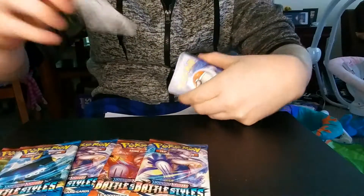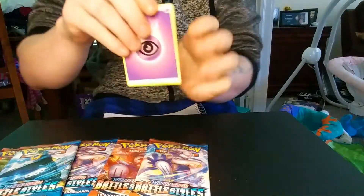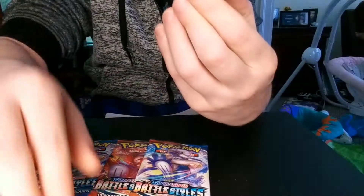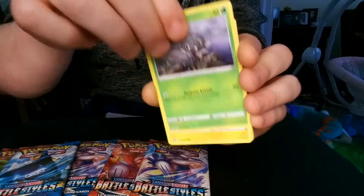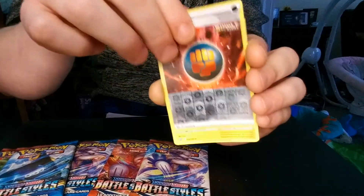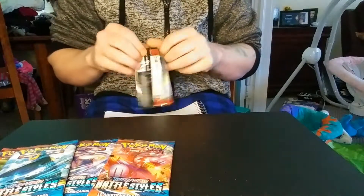Another Green Code card. We got a Psychic Energy, Bruno, Mustard, Rapid Strike Style, Morpeko — he's in his angry form — Mawile, Snom, Mr. Mime, Scatterbug, Wooloo. It's a Single Strike rather than a Rapid Strike, and a Bolt Medallion. I wish the Reverse Holo was better, but hey, what do you do?